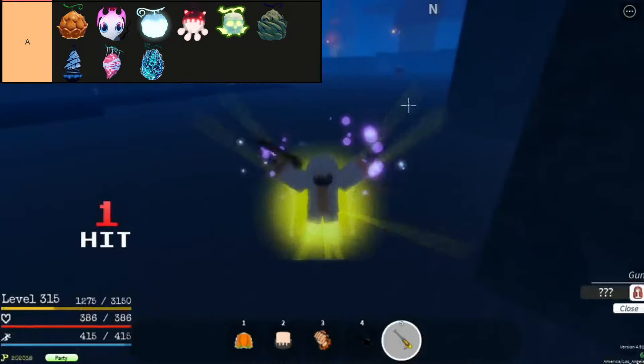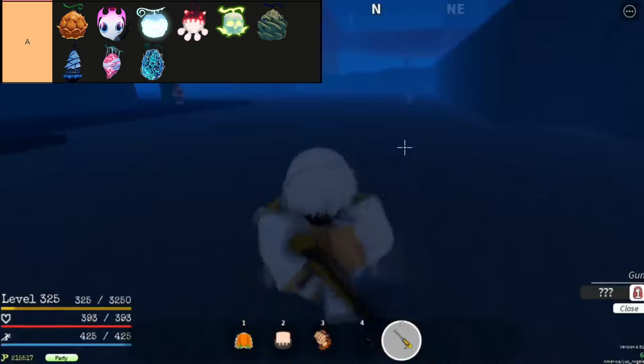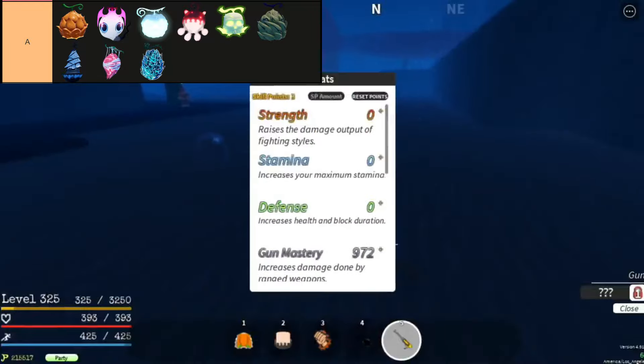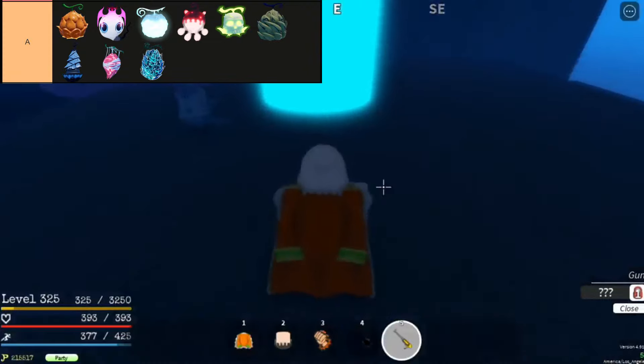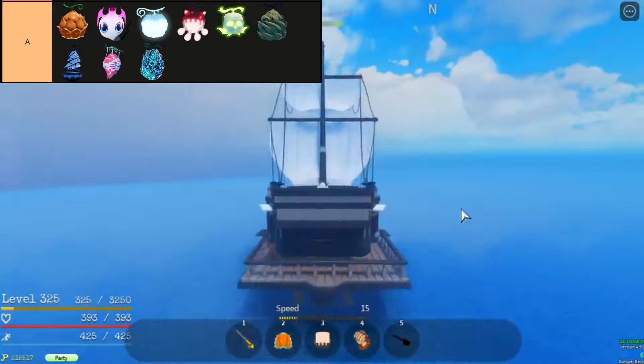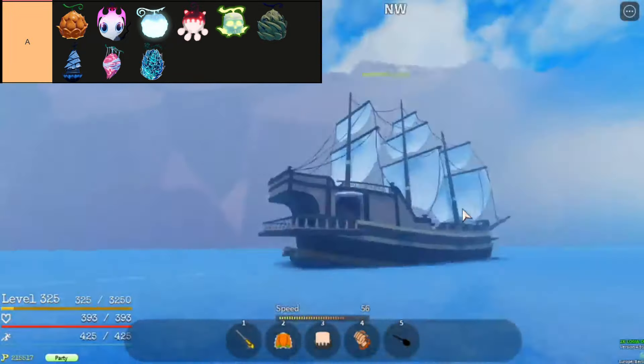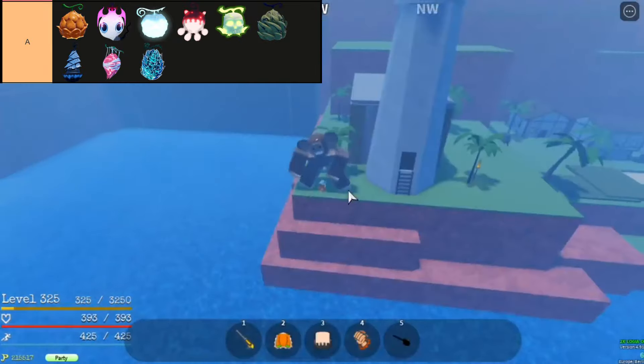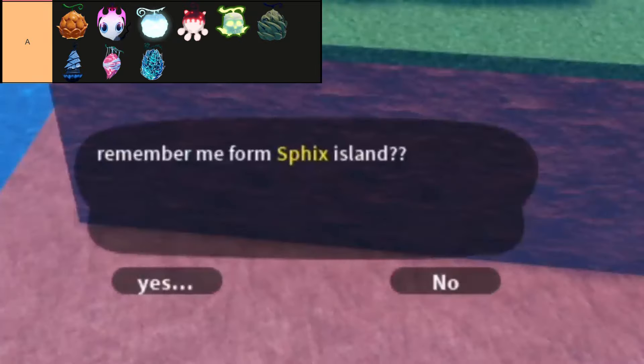Edo Edo No Mi, known as the String String Fruit, is a legendary Paramecia-type devil fruit in Grand Peace Online. Despite its low damage scaling and poor PvE performance, its high combo potential, quick guard breaks, and fast transportation with Skystrings make it formidable in PvP, often outmatching other legendary fruits when wielded by skilled players.